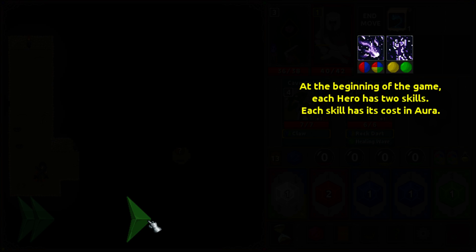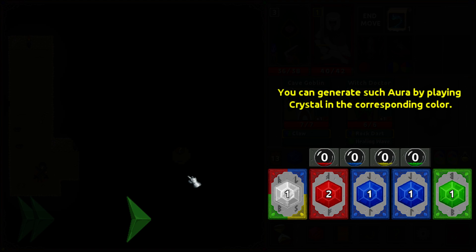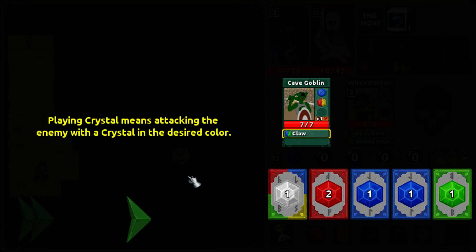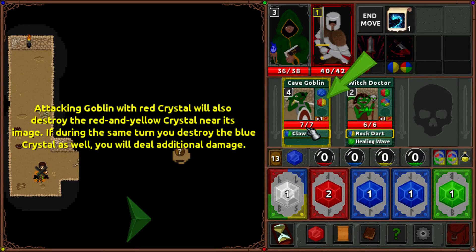At the beginning of the game, each hero has two skills. Each skill has a cost and an aura. There are four main colors of auras in the game: red, blue, yellow, and green. To activate a skill, you must have auras of the required colors first. You can generate such auras by playing crystals of the corresponding color. Red crystal generates red aura, blue generates blue, and so on. One crystal always generates one aura. Playing crystals means attacking the enemy with a crystal in a desired color. I'll note that the artwork looks like MS Paint to me — not that it's a bad thing, but it makes this a very childish-looking game.